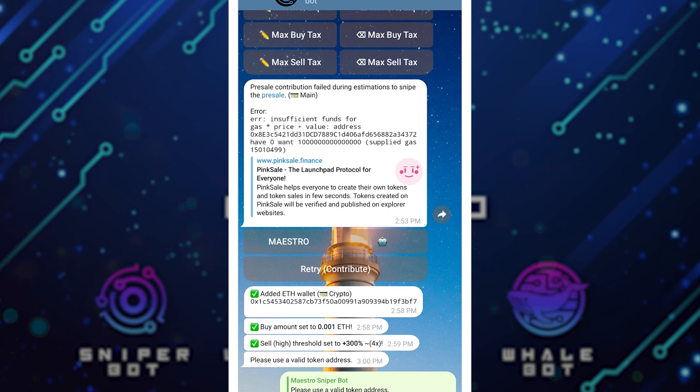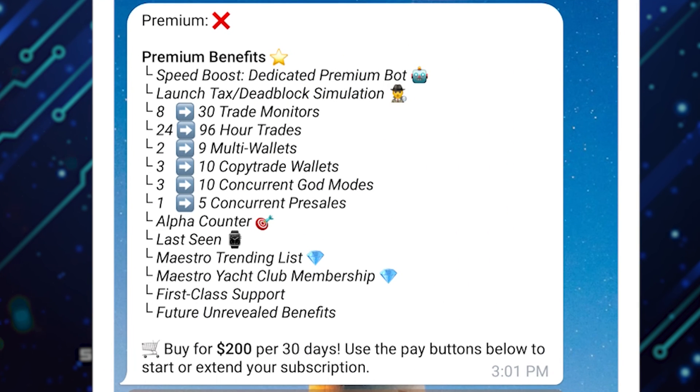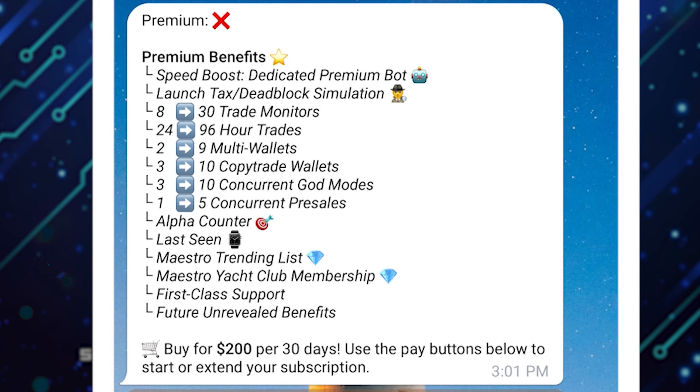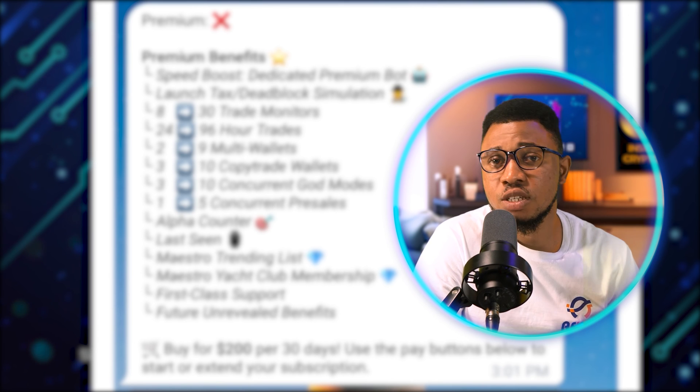Let me show you how to set up the premium version — that's the last thing I'll talk about in this video. I'll go back and click on Premium. You can see the benefits: I can monitor over 30 trades, there's over 96 hours for trades, I can have more than nine wallets — so multiple wallets to buy a particular coin. I can copy more than 10 trades, run more than 10 concurrent God Modes, and enter five pre-sales. There's also the Mistro Yard Club membership where premium users connect. Your transactions also tend to be faster than those using the free version. So there's a lot of advantage for the premium version.